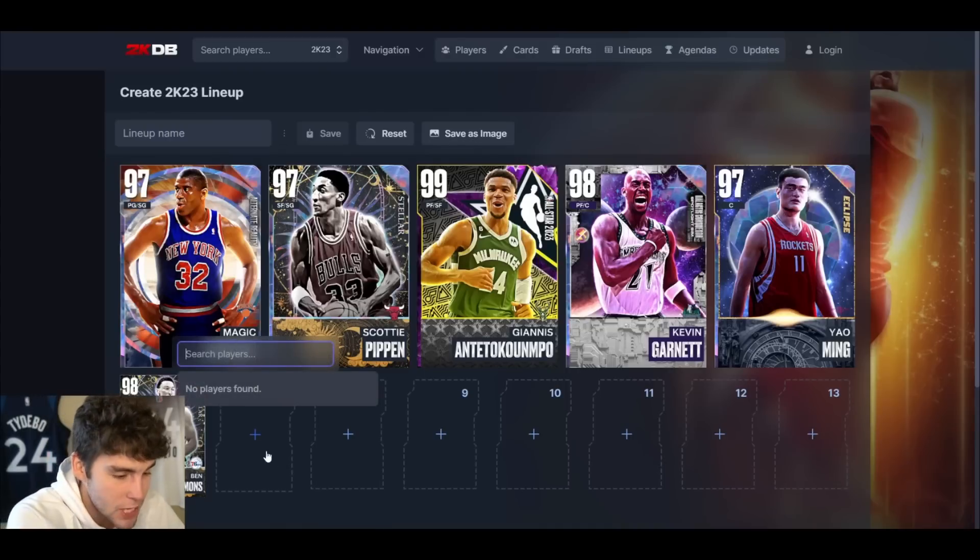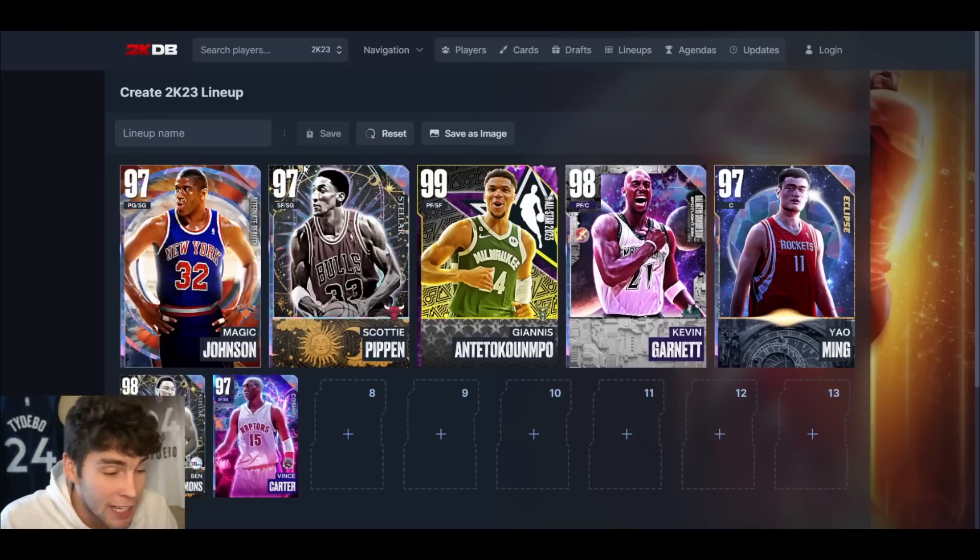For backup shooting guard, I'm plugging in Galaxy Opal Vince Carter. With that Kuzma base it's not the quickest but it's super easy to time and green. I think he's incredible — the card can shoot, attacking the rim is solid. I like him next to Ben Simmons because Vince is kind of the primary ball handler in the backup unit. Ben Simmons really can't make that many plays, so Vince Carter has to be your go-to guy to run offense through.